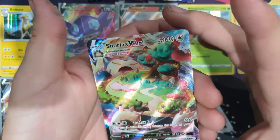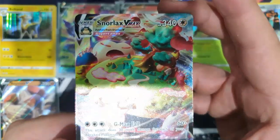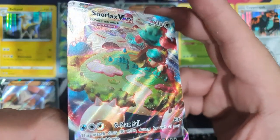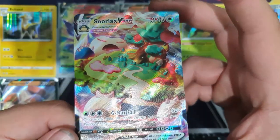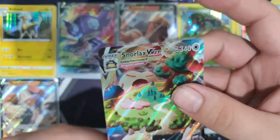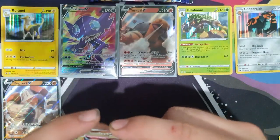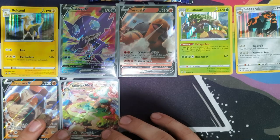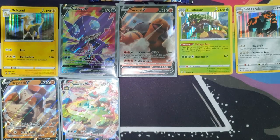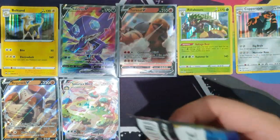Vitality Band, Onix, Club, Gastly, Rook Idee, Sizzlipede, Snom — reverse holo Hitmonlee — hello, Snorlax V-MAX! I called it — this pack was going to have a good pull, and I was right! Look at it. The colors are awesome, the textures are just unreal. That is amazing! That's the first V-MAX card I've pulled. I have the Snorlax V and regular Snorlax already, so I've now got all three.